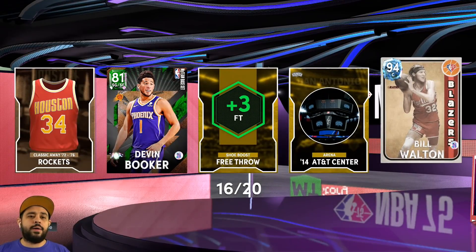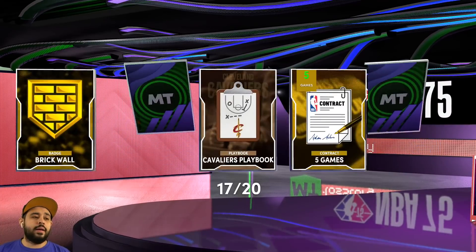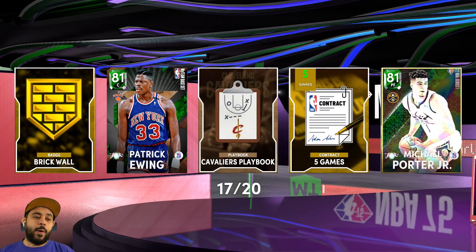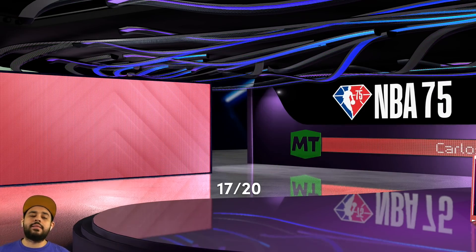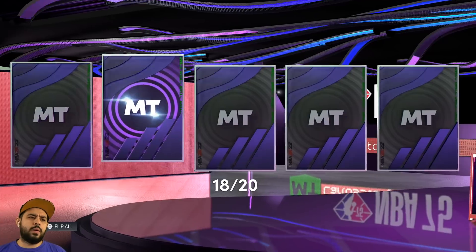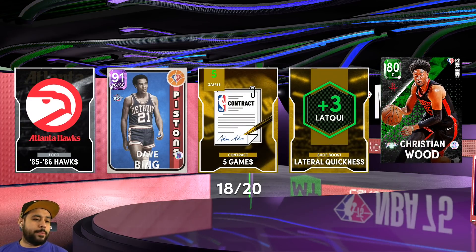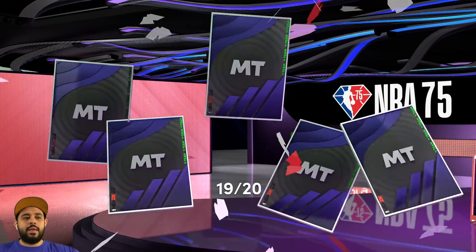Bill Walton gets added to the collection. I'm pretty sure 2K does increase the odds of the new cards that come out, so hopefully Worthy pops up. Here we go pack seventeen — got a shake. Getting a nice little emerald and a shiny Michael Porter. I'm just going to be adding all these holographic cards to my collection — they're not really anything too crazy, just the same card except shinier. We also get Patrick Ewing. Pack eighteen, we need you to be great — and we get a big and some wood.